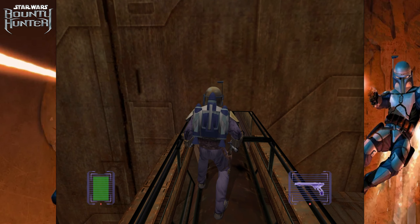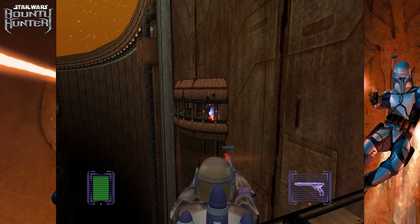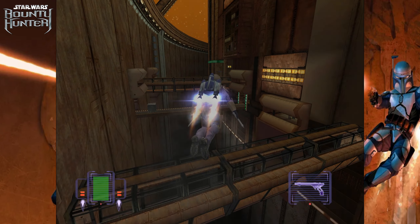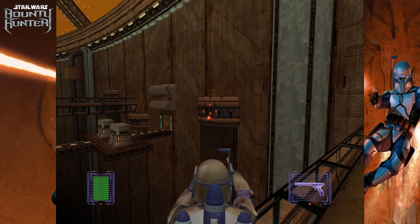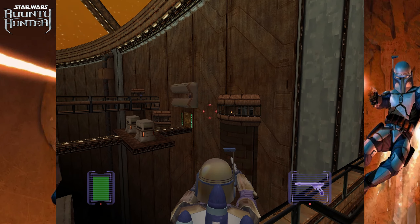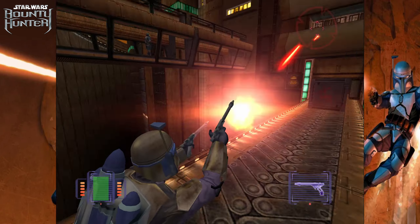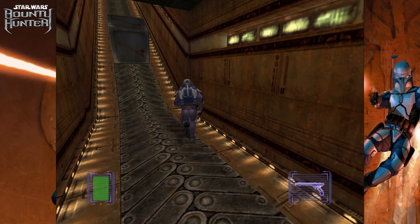We just got to keep taking cover behind every single arch. We're pretty sure we have to go this way. So we have to get to this conveyor belt to proceed. Alright, we got a checkpoint.